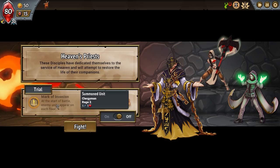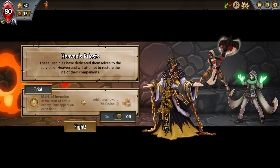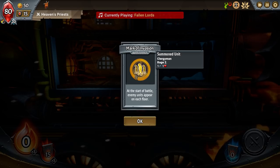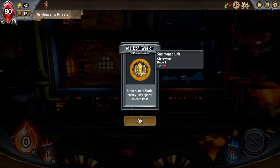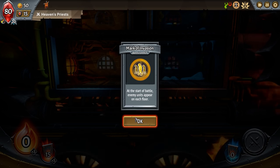So the trial here gives you an additional coin reward but comes with a challenge: at the start of the battle, an enemy appears on each floor. If I had gotten the perk that spawned random units on the middle floor, this would be beneficial, but we're not doing that. I'm going for it anyway. Mark of Invasion — the enemy gets a perk too: at the start of battle, enemies appear on each floor. Ember is mana, by the way.